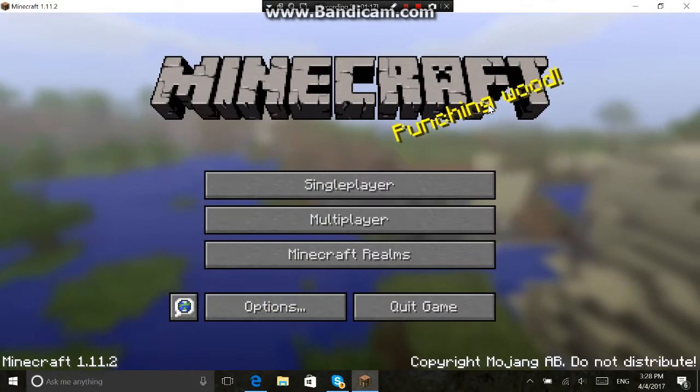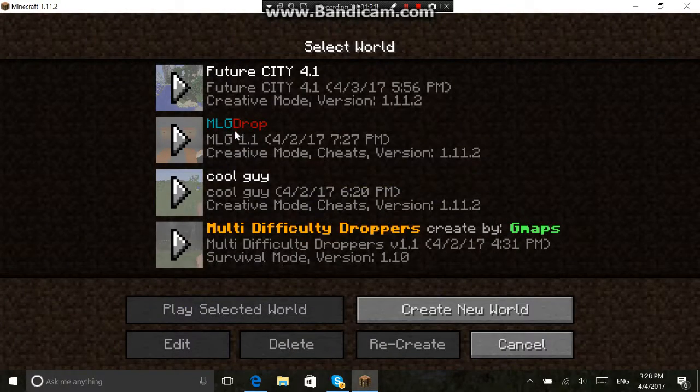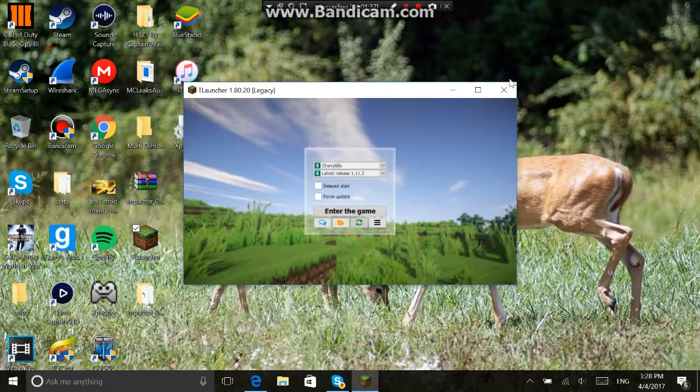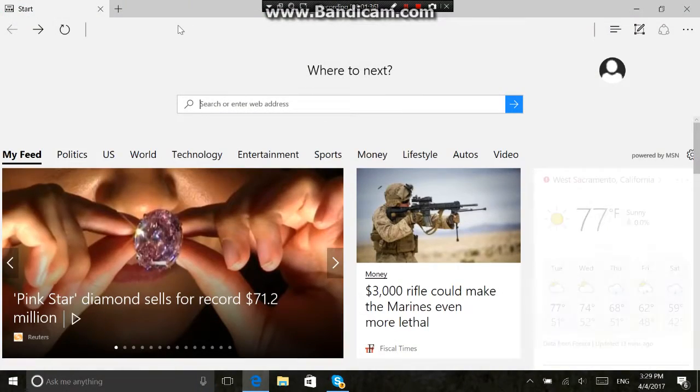Okay, there we go. I've already downloaded a couple of maps — I downloaded a dropper and a Future City. The Future City is actually really cool. I'm going to be showing you how to do it now. It's honestly really simple.